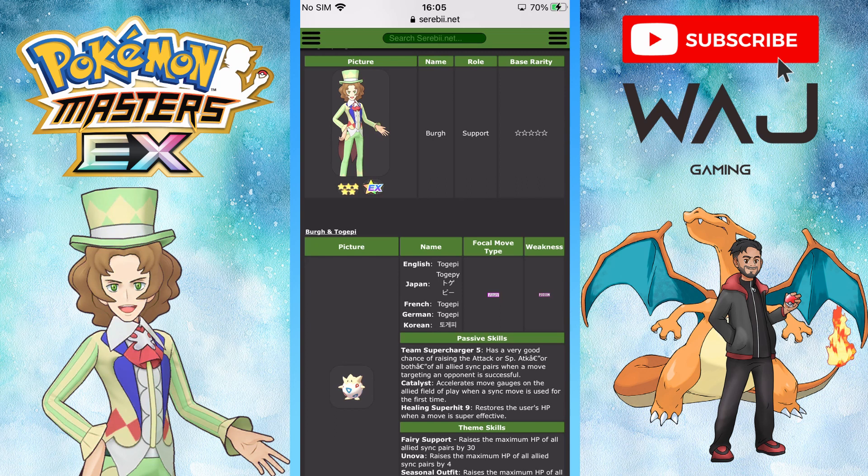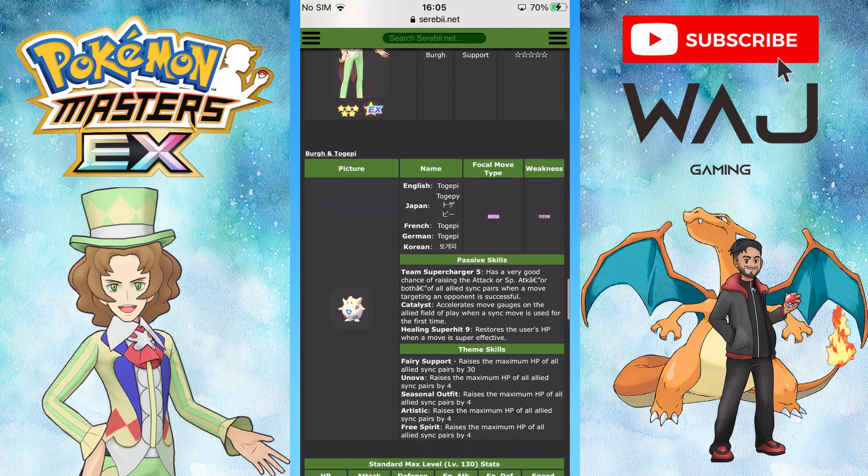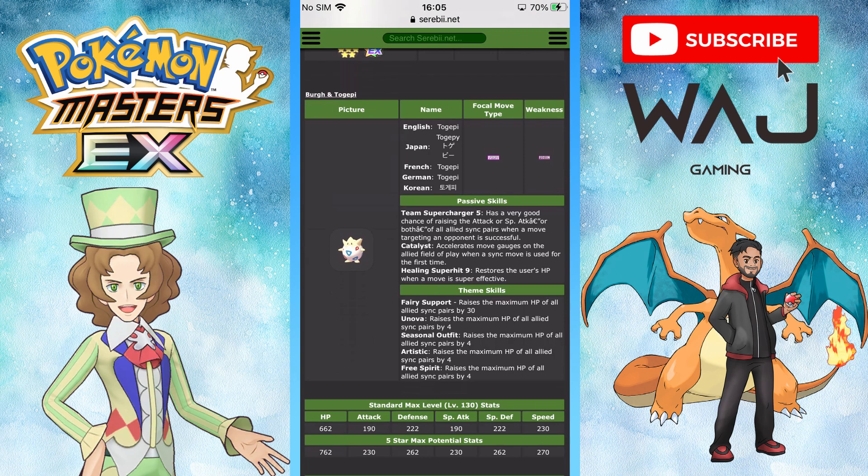Berg and Togepi will be a support unit, five stars, EX, a fairy type, and weak to poison. Looking at the passives, it's got Team Supercharger 5, so it has a very good chance of raising the attack or special attack of all allied sync pairs when a move targeting the opponent is successful. It's a bit like Blastoise, which can also raise attack and special attack — this does something similar, which is good as a support.